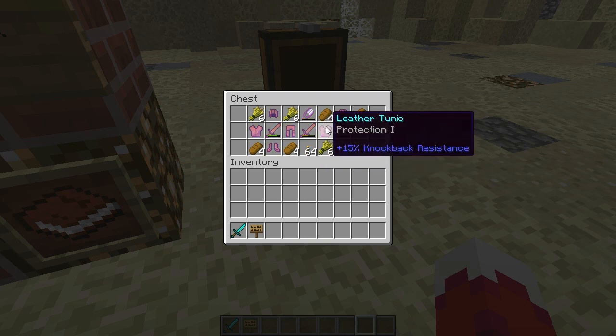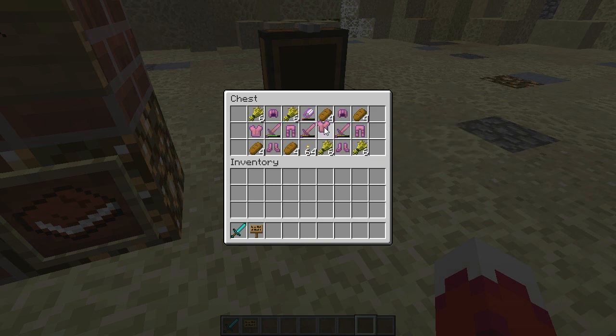I also enjoyed creating gear with different properties through enchantments and attributes. For example, this chestplate is Protection 1 with knockback resistance, this one is Protection with max health, this one is Protection 1 with 15% speed, and this one is Protection 2. It gives the player a sense of decision-making: more protection, or less protection with speed or knockback resistance.